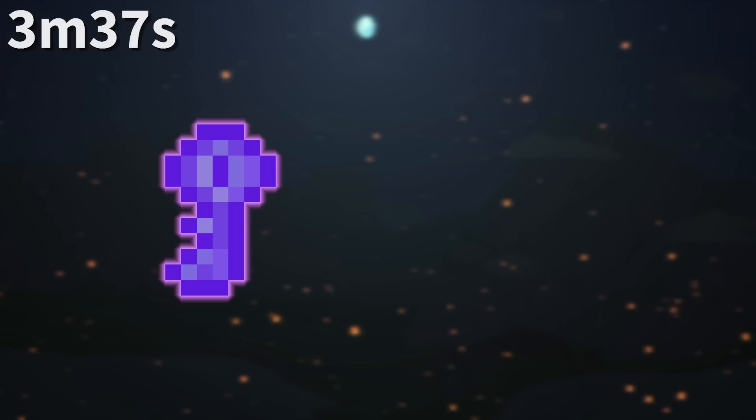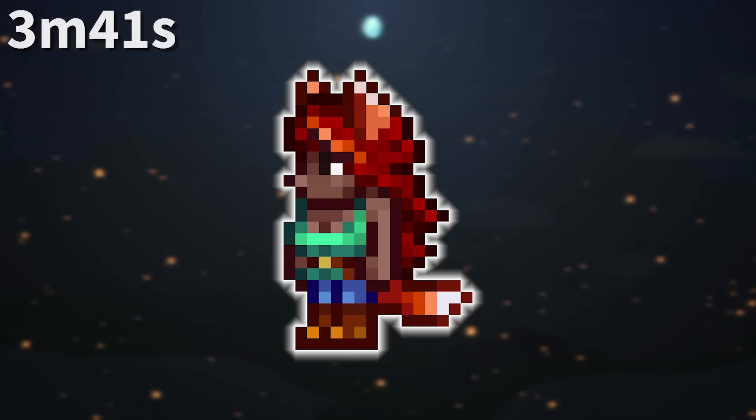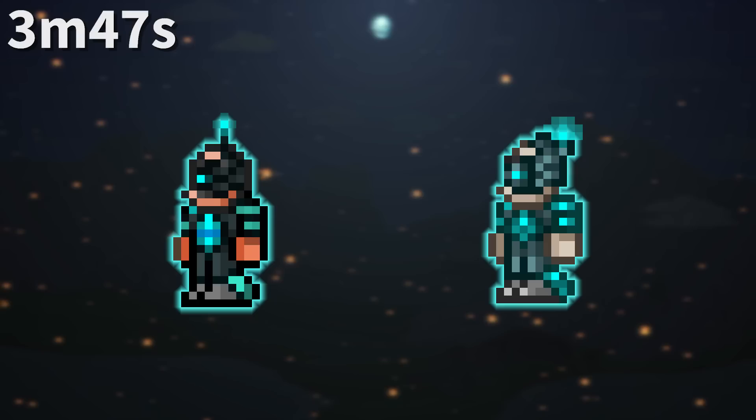If you look closely at the Key of Night, you can see the lower pin on the key is longer than the upper one. This is reversed from the similar-looking shadow key. The zoologist is actually a victim of a curse, with her being cured in the credits, resulting in her losing her ears, hairdo, and tail.